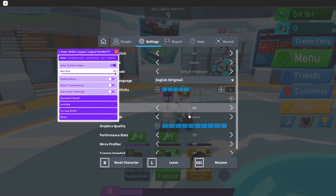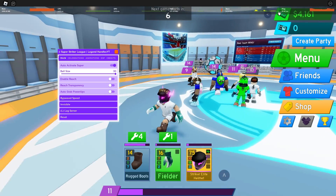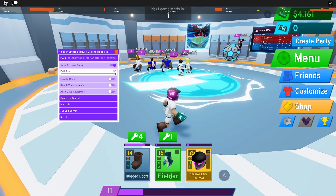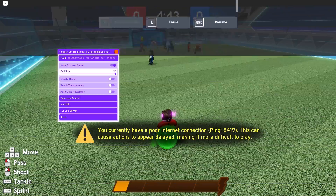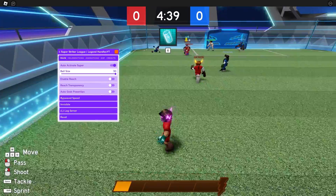The lag server — all you need to do is press this and then press L. When your ping goes up, everyone lags in the whole server. There's going to be lots of pushbacks and stuff. Everyone's lagging — look how slow the ball's going.